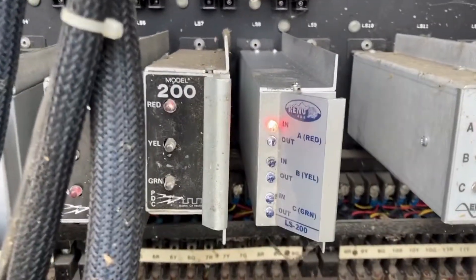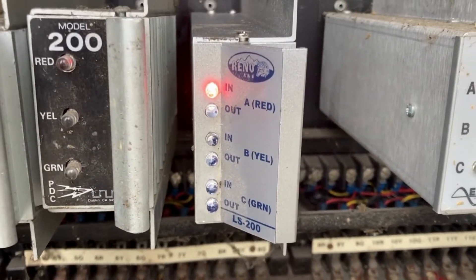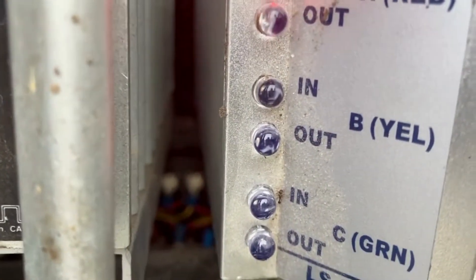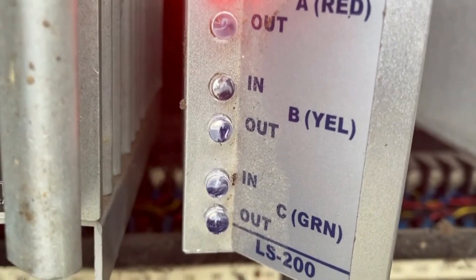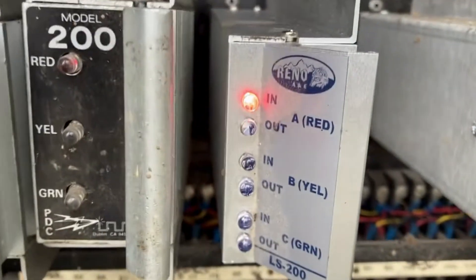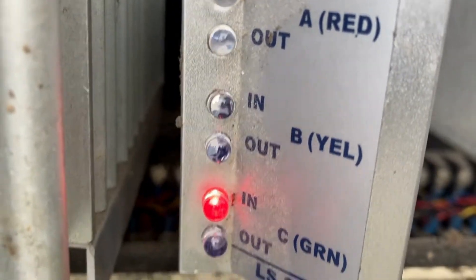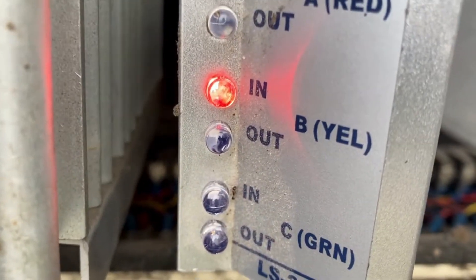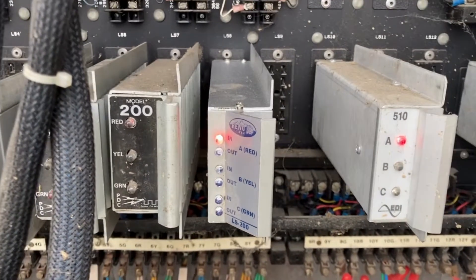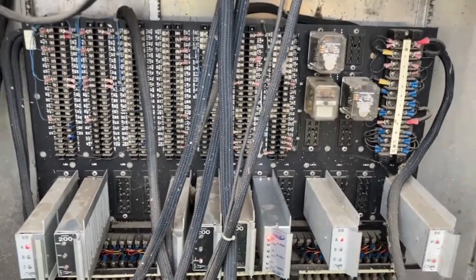I keep blowing the output of the phase 8 load switch on the yellow. I'll get an input — the 'in' will light up — but the 'out' is dark. I should basically have a mirror of the in and out. In normal operation both 'in' and 'out' should show up, but I keep blowing that output on the yellow. I'm wondering if there's something going on on the back panel, which means I've got to drop this thing and see what's on the back side.